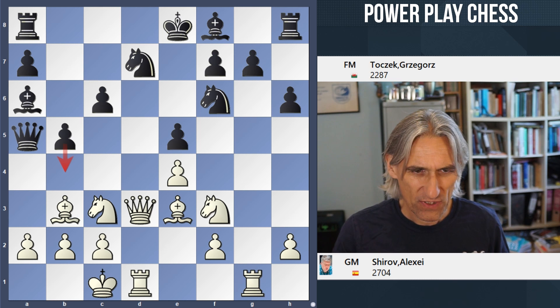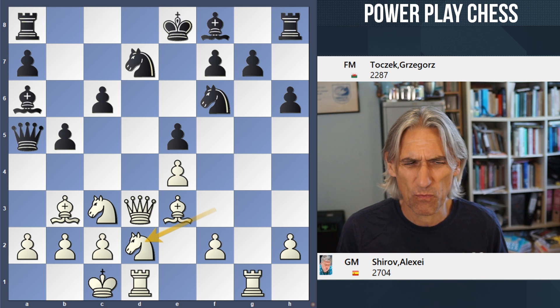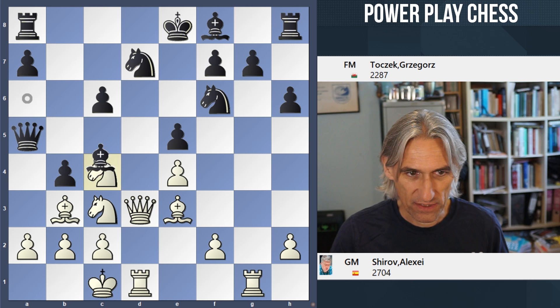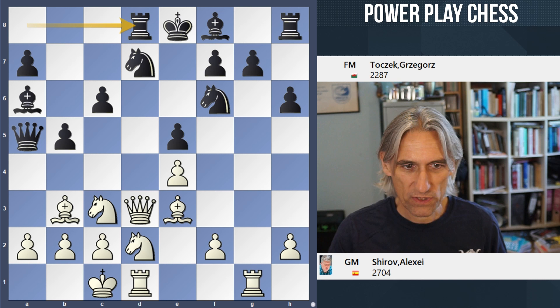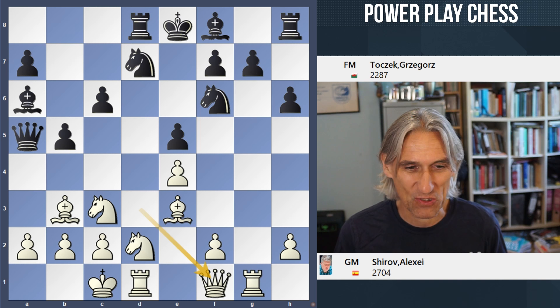Bishop a6 — now there's a threat to play b4, opening up this line from the bishop. So knight d2, which looks like a slightly funny move — white is having to go backwards. The point is that after b4, that knight spins to c4, and if that's taken, it looks pretty nasty. Rook d8 is played, supporting the knight and putting it on the same line as the queen. Now queen f1 — it feels as though white is going backwards, but this is still a very scary position for black to play.